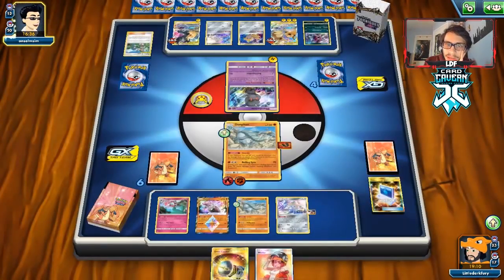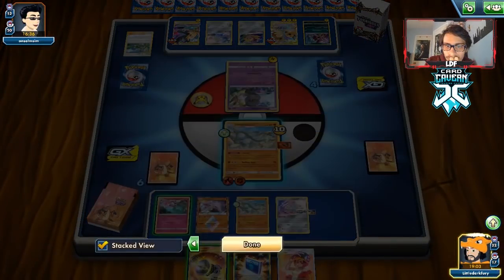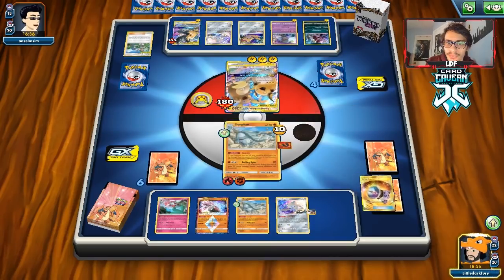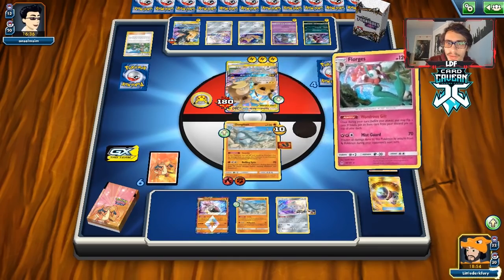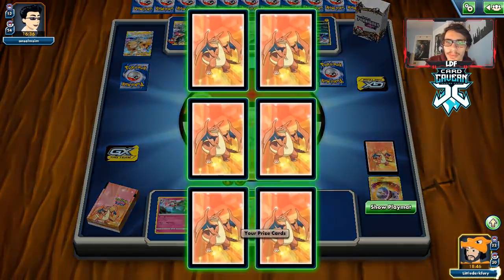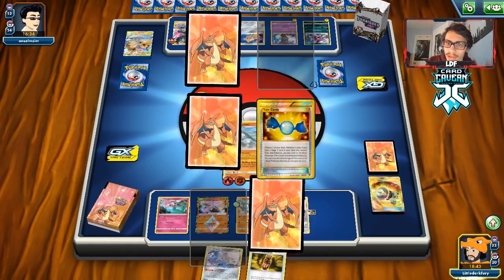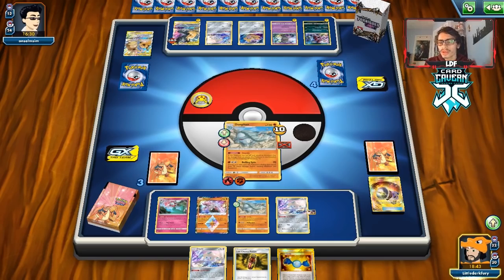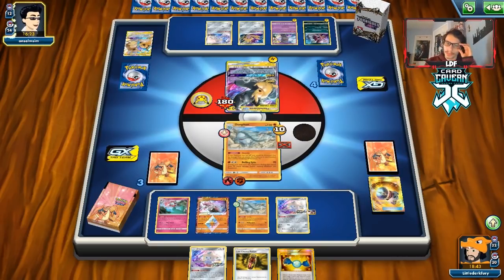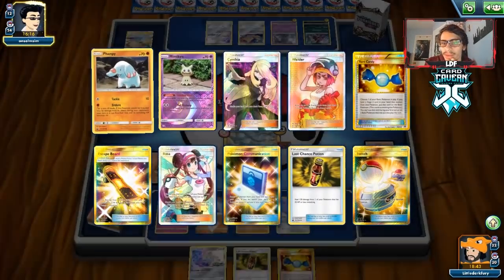They didn't heal — that's interesting. Great Catcher has to be the play. We go Wonder Gift — tails again, Wonder Gift has not been kind to us today. We knock out the opponent's tag Pokémon and take three prizes: Jirachi, Last Chance Potion, and a Rare Candy — no energy. We also had to discard our Welder to pull that off, so we can't build up the other Donphan.